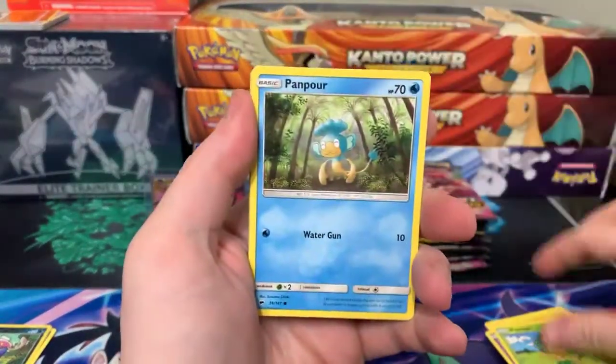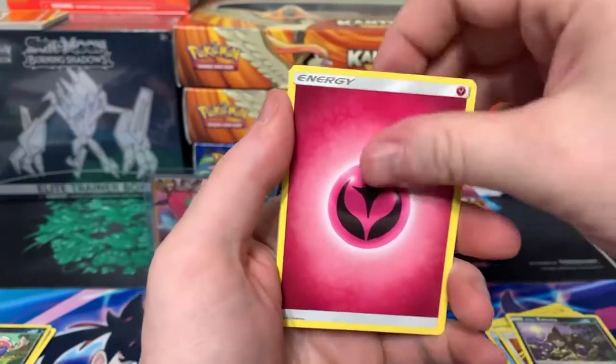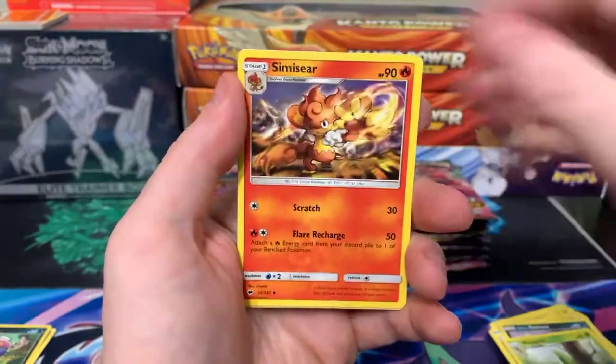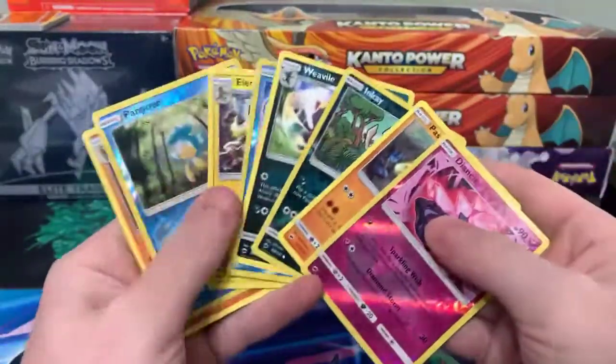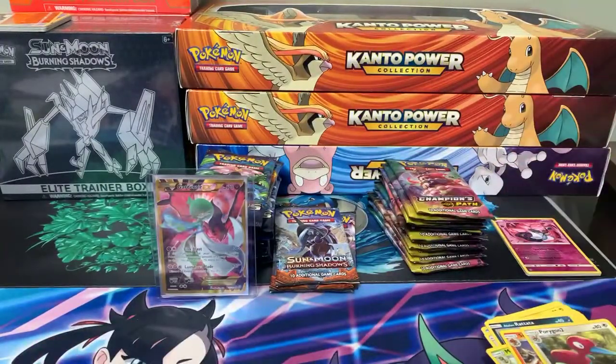Espeon, Pansage, Pampour, Porygon, Rattata, Energy, Metapod, Mimikyu, Porygon, Diancie — well, Christine, that was a bit rough there, but I'll put that to the side with your name on it. Not a good start today.